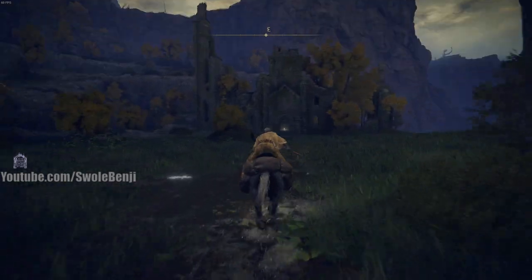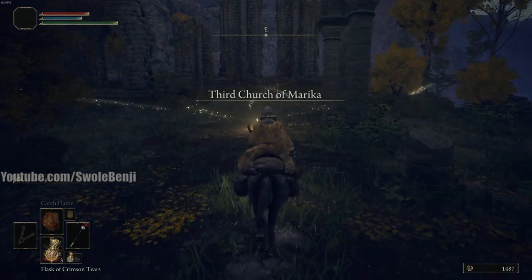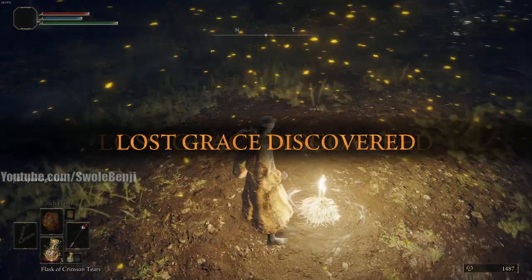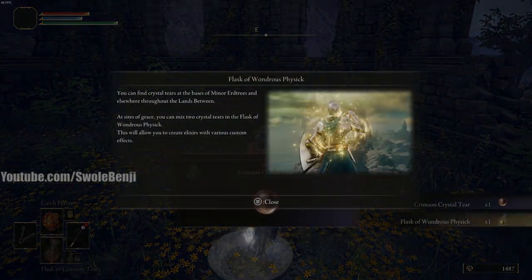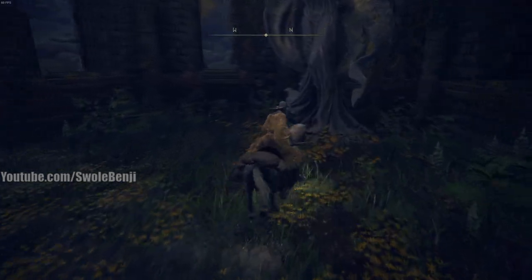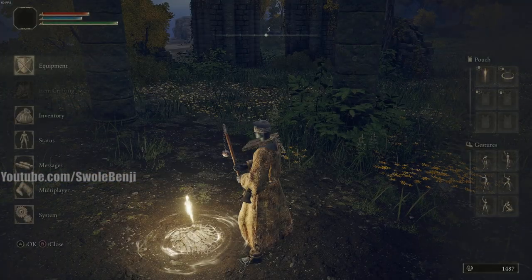We're about to get the Flask of Wondrous Physic, which is right here in this church. I also have a bonus to show you — a warp to a very vital part of the map in Caelid. But first, let's pick up this grace just in case, and then grab everything in the church. Here we go — the Flask of Wondrous Physic, and it also gives us a Crimson Crystal Tear. I'll also grab the Sacred Tear, which upgrades a regular flask to heal more.